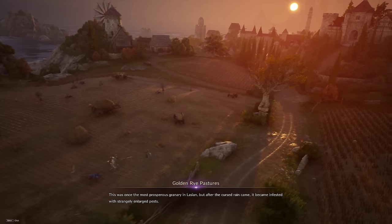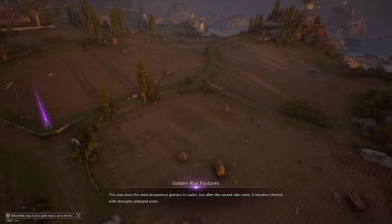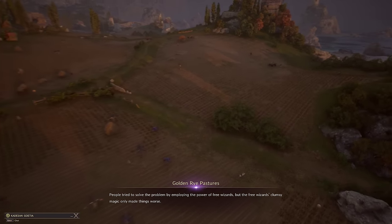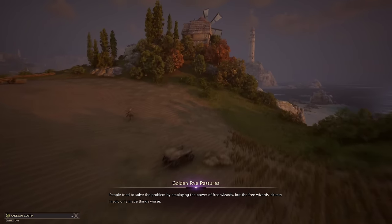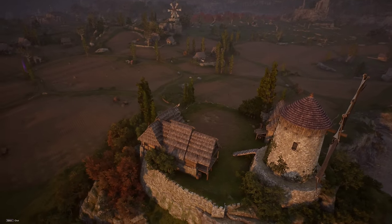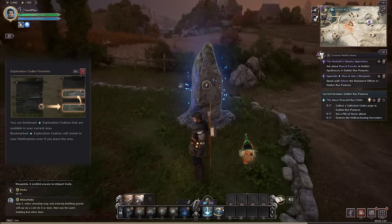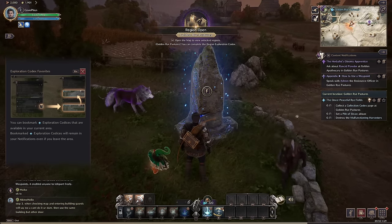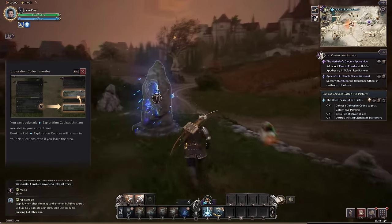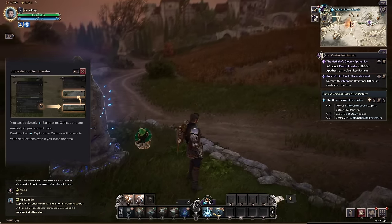This was once the most prosperous granary in Laslin, but after the cursed rain came it became infested with strangely enlarged pests. People tried to solve the problem by employing the power of free wizards, but the free wizards' clumsy magic made things worse. I love the little aerial disgrace intro. Waypoints are described as a great integration of Venilux magic — teleportation was a rare skill used by only a few wizards, but when wizard Clay completed the schema for waypoints it enabled anyone to teleport freely.